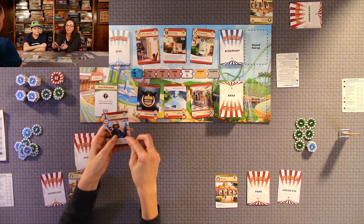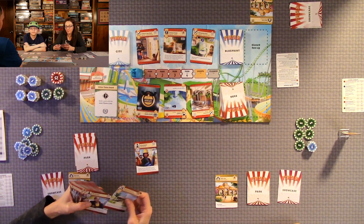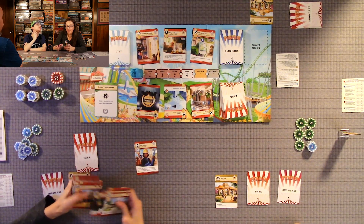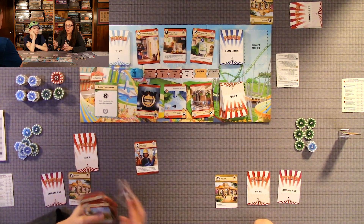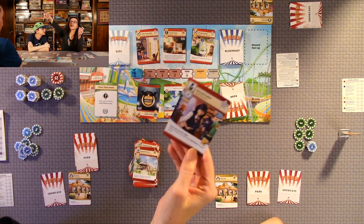If a staff card has a gold ticket on it, you get a certain amount of points each round for that particular card. For example, the souvenir seller: you gain two extra coins for each sideshow in your park. So each attraction has a type.